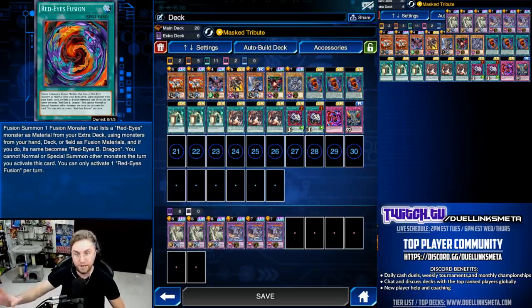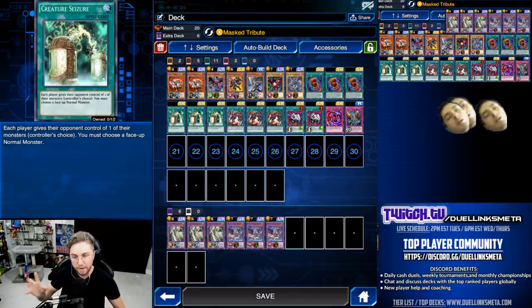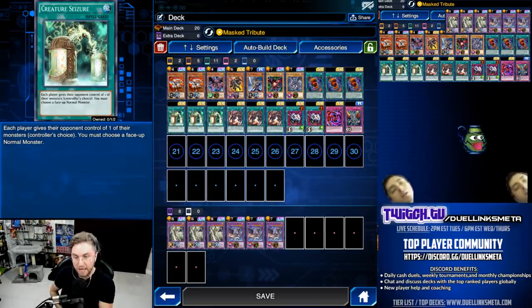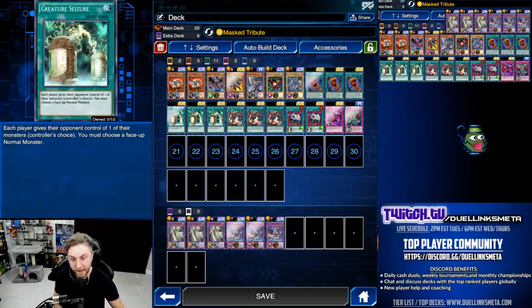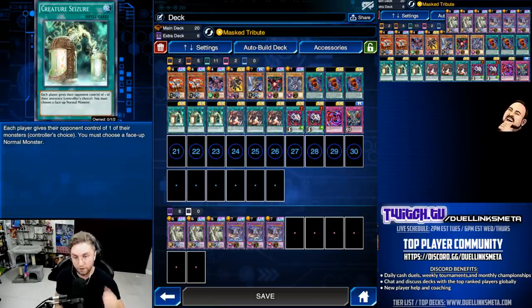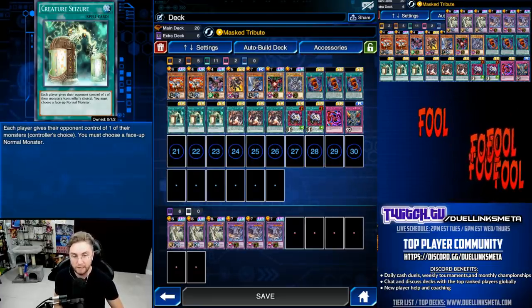Let's talk about even more synergy. We're using Creature Seizure. Each player gives their opponent control of one of their monsters, but we must give them a normal monster. So we activate Mask Tribute, shuffle a card from our hand back in the deck, summon our Tiki, then give them the Tiki, and then they give us their Slash Dragon. Slash Dragon cannot even negate it, so if they have a card equipped to it, you're taking control of their Slash Dragon. We took control of Shien's Slash Dragons, Buster Blader Dragon Destroyers. This is such a great card with this skill.